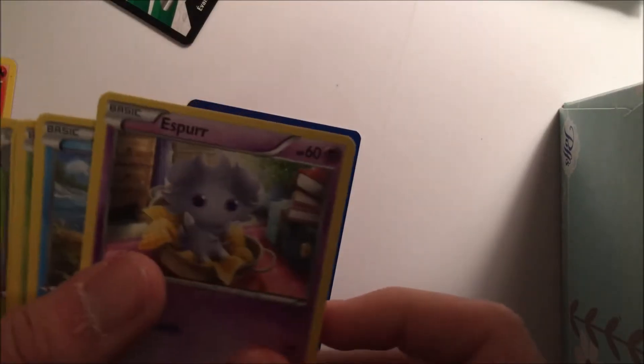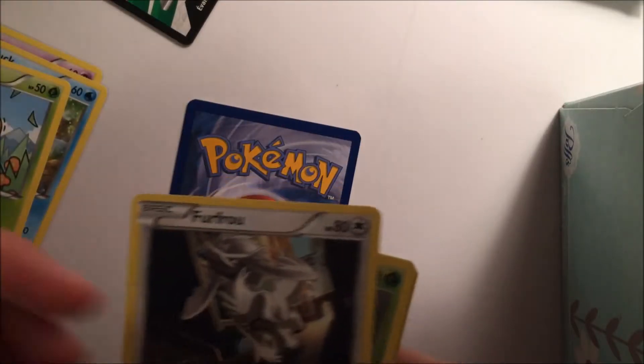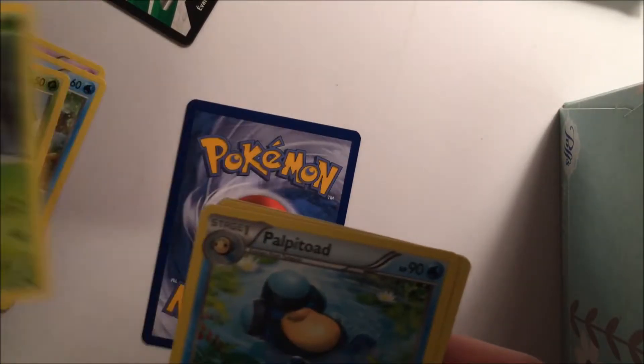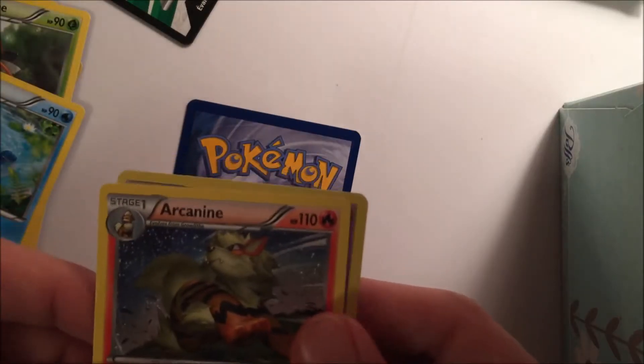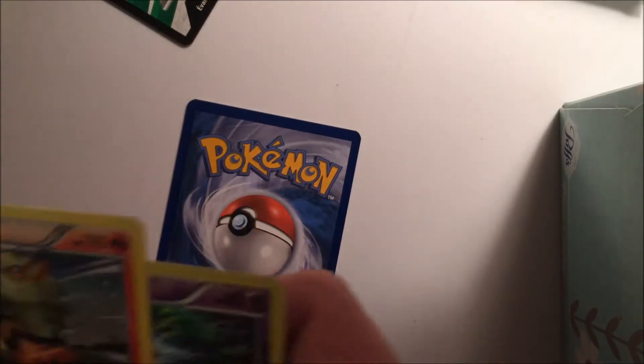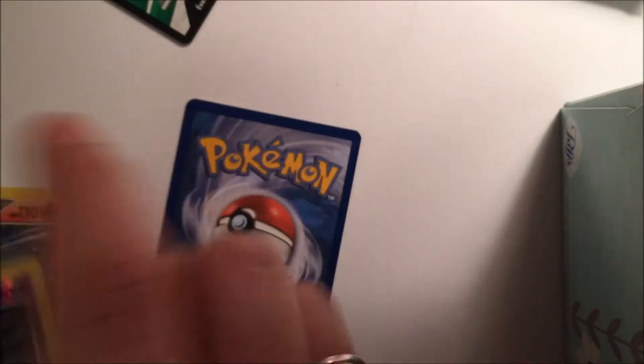We got Growlithe, Espeon, Psyduck, Psyduck, Furfrou, Grumpig. We have an Arcanine in the same pack as a Growlithe — very nice. And Houndedge.